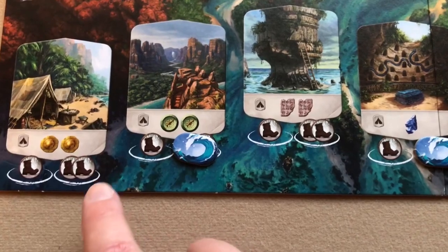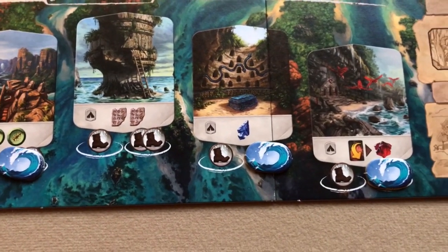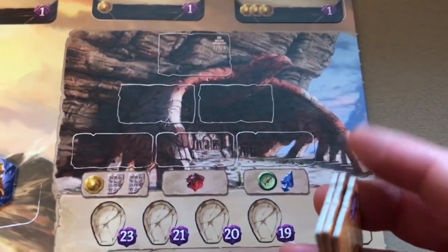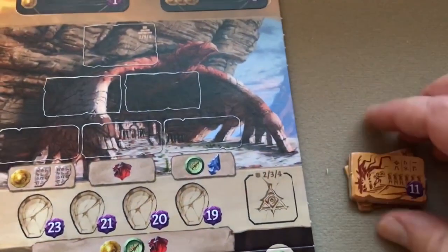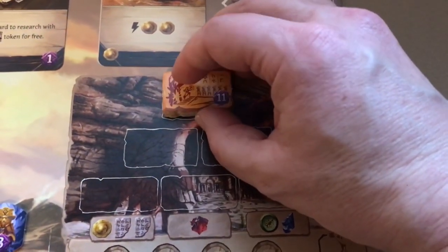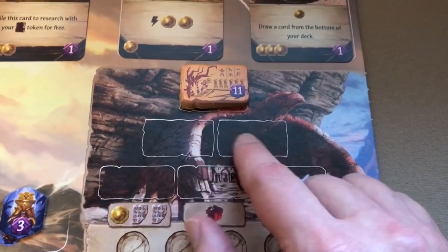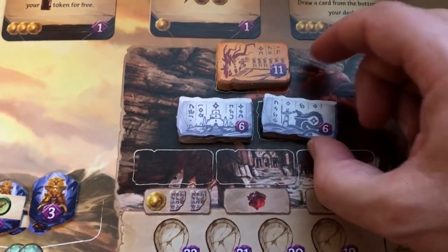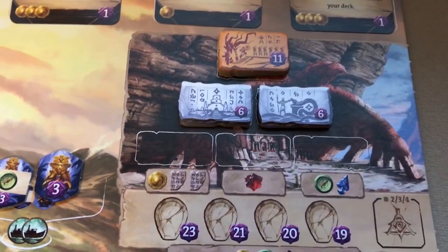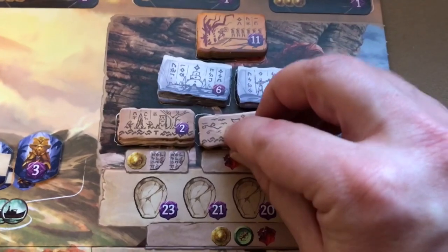In a two-player game you block all five two-boot action spaces. Then place temple tiles on the temple space. Each stack has tiles equal to the number of players. For a three-player game: three tiles in the 11-point stack, two stacks of three for the six-point tiles, and three stacks of three for the two-point tiles.